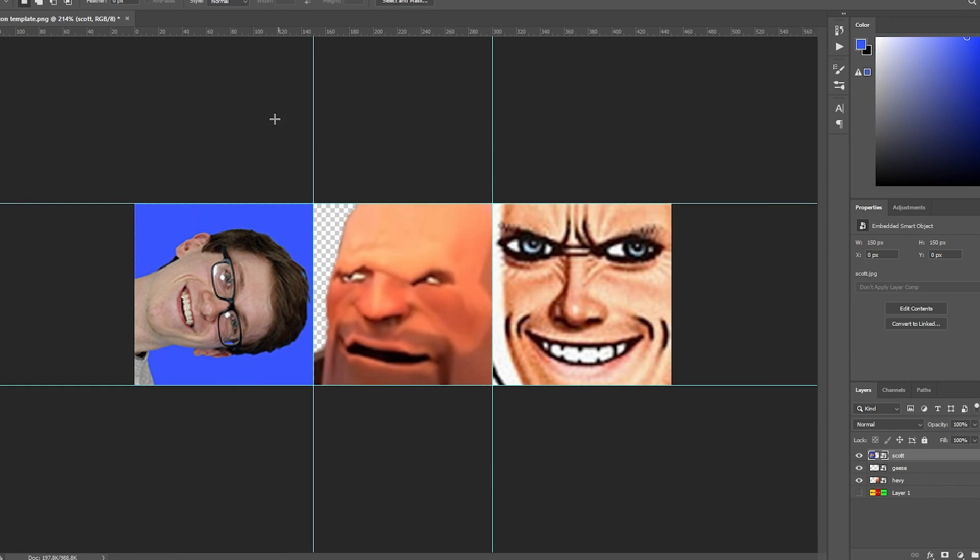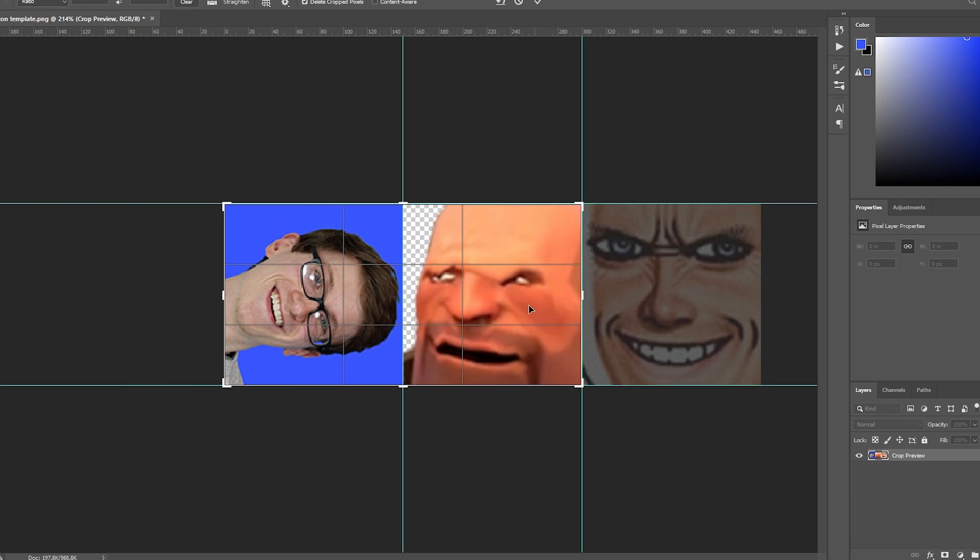Do note, if you only want one or two icons, you'll need to crop the image down to one or two icons, and set it to only use one or two icons in the FnB settings.